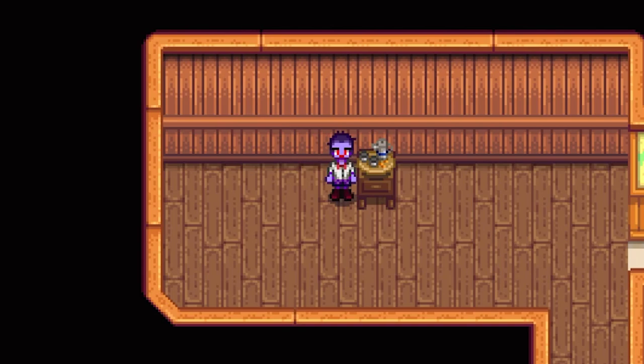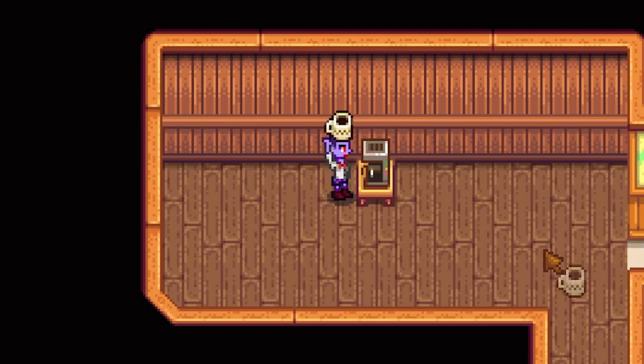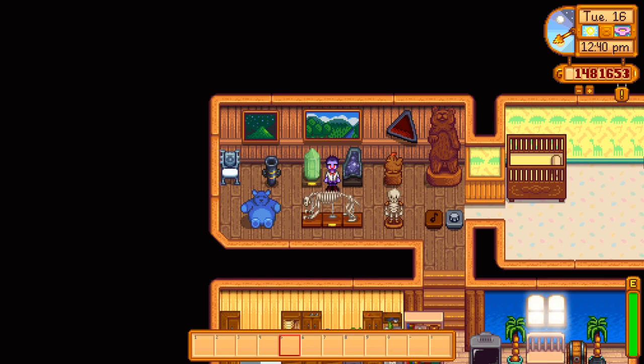There are a few other miscellaneous items like the tea set that can be given to you on the Feast of the Winter Star, or the coffee maker which Evelyn will send you in the mail after you collect 12 leeks to complete the special order Gifts for George. The sewing machine is obtained from Emily after you bring her some gems for the Rock Rejuvenation special order. There's also all the items you get from the museum — if you want to know how to get them, check out the link in the description.